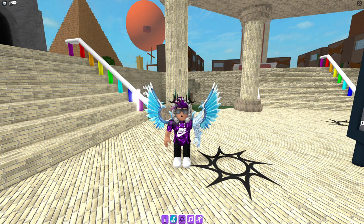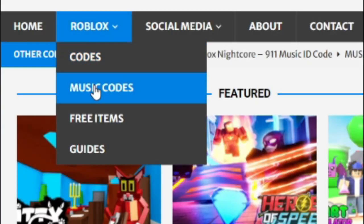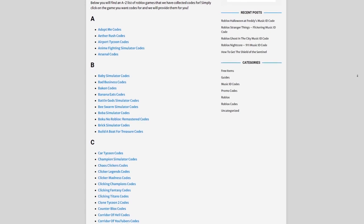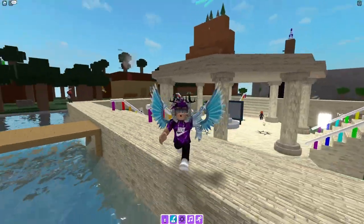Before I start, I need to tell you guys a little bit about rblxcodes.com, which is my own Roblox code website where you can find game codes, music codes, and guides. There is tons of stuff in there — we have codes for over 300 Roblox games, so if you need a code for a game it will be there.